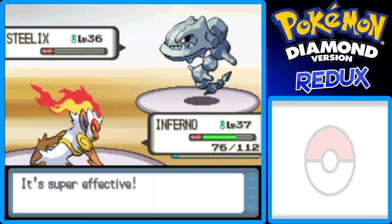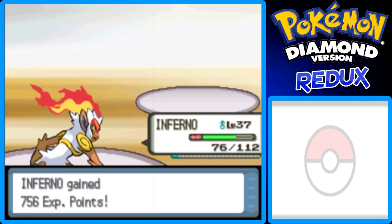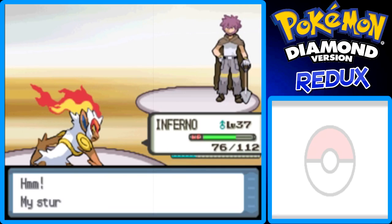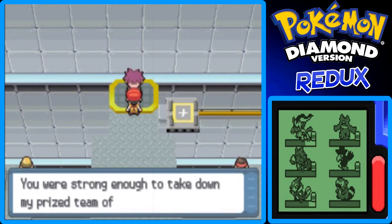He wasn't that hard, actually. I was lucky with the burn on the Bronzor, because he could use a healing item, but luckily the burn took care of the rest of that Bronzor's HP. But other than that, we kind of had a breeze — two Surfs on the Bastiodon, lucky with the Bronzor, and one lucky Fire Blast hit on the Steelix. Thanks for 4,680 pocket dollars.